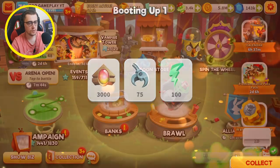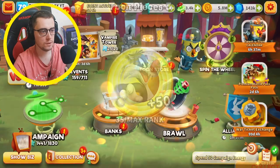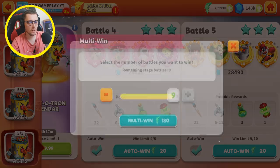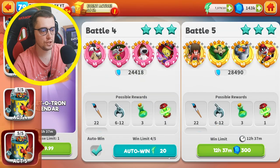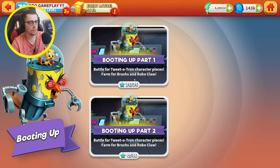Look how many we got — 35 toon pieces! Let's complete and get all these rewards, let's claim it because this is really good. I will use all energy to claim these rewards and exchange some chests. I cleared all this — using energy now, let's go to booting part number 2.